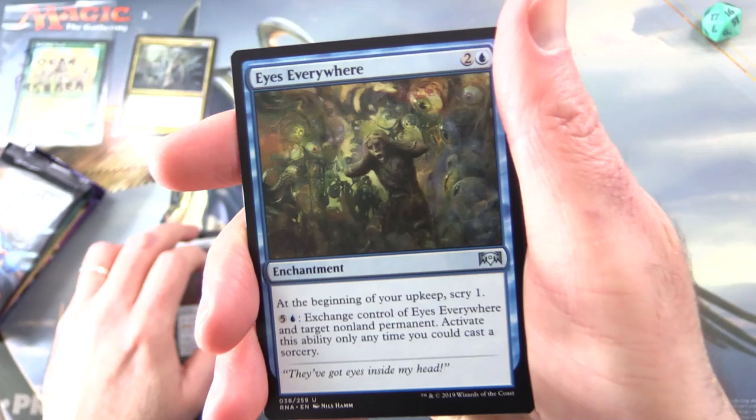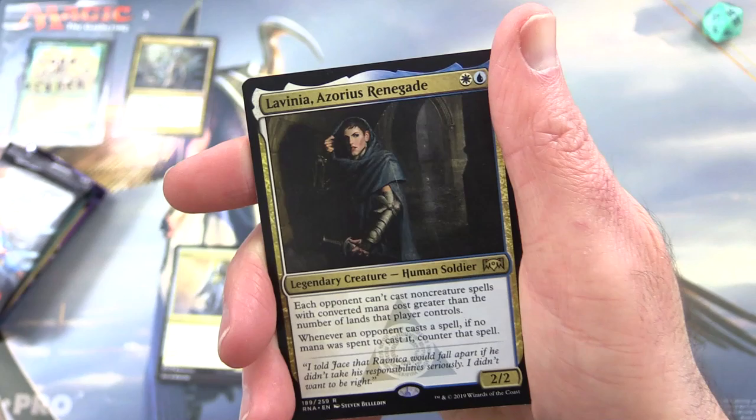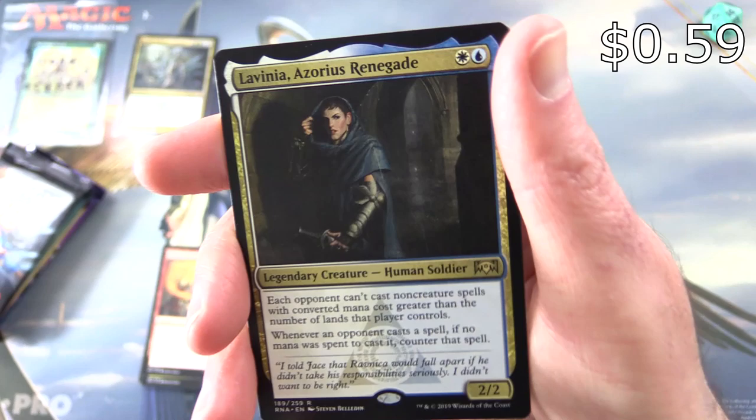Uncommons: we have Eyes Everywhere, Sphinx of the Guild Pact, Flames of the Razebore. And the rare is Lavinia, Azorius Renegade — legendary creature human soldier, 2/2 for 2.